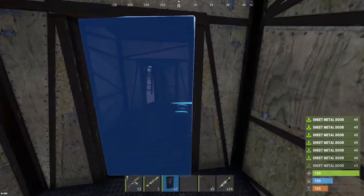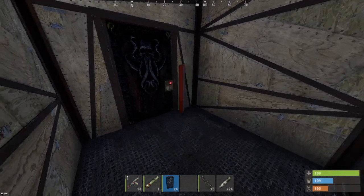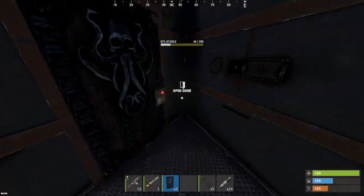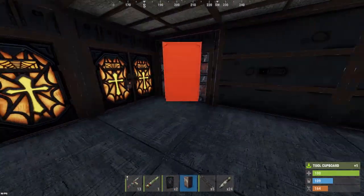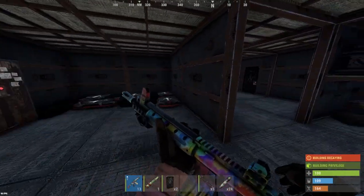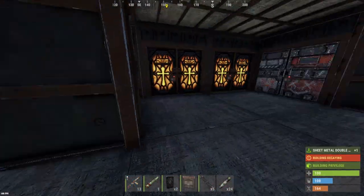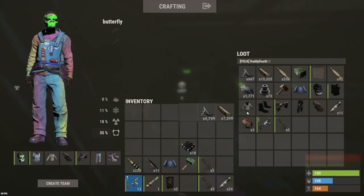Let's get these doors set up — surprised nobody's come to counter yet. Let's see what was in this first loot room; then we're gonna have some more doors to take out. First of all, on his body: 1700 HQM.